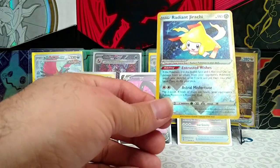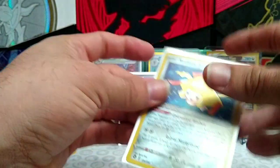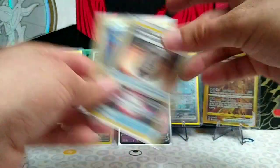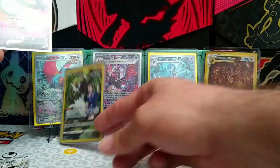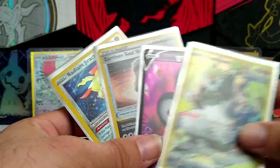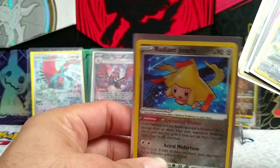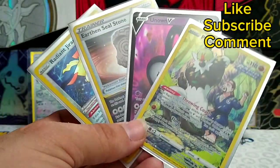So not the best opening today, but that's what happens - not always guaranteed to get everything you want. No Lugia today, he's still evading us. Our four pulls from today: Passivian Trainer Gallery, Unknown V, Earthen Seal Stone, and our Radiant Jirachi. Like, subscribe, and comment - we'll see you in the next one!